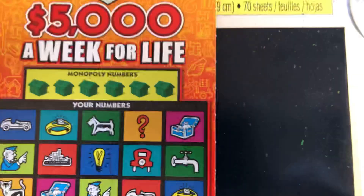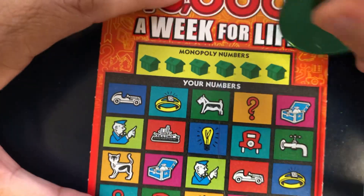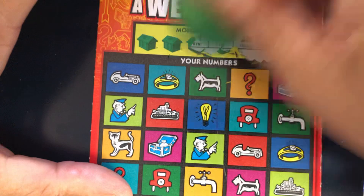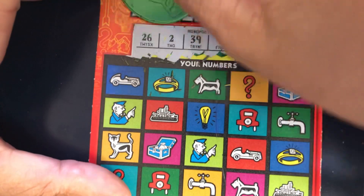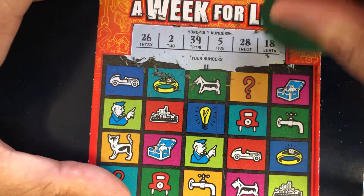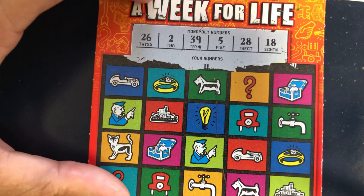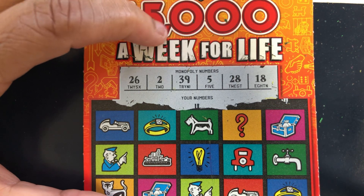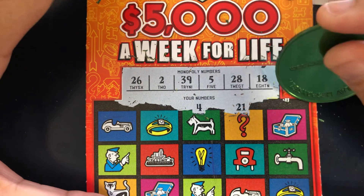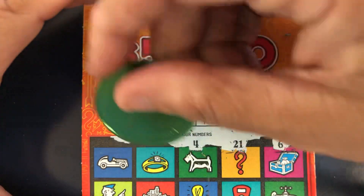So let's see if we can win. Here we are on ticket 000. Let's see what our numbers are. It's a nice scratching ticket. It's a beautiful day in Atlanta today. Our numbers are 26, 2, 39, 5, 28, and 18. I see we got a 4 sticking up there — nope, we got 21. No. We got six of them. No six. We got 38 — went off. We got 20. No.